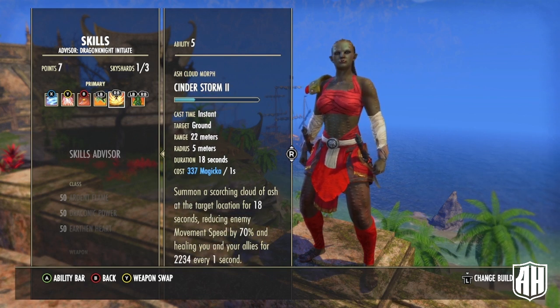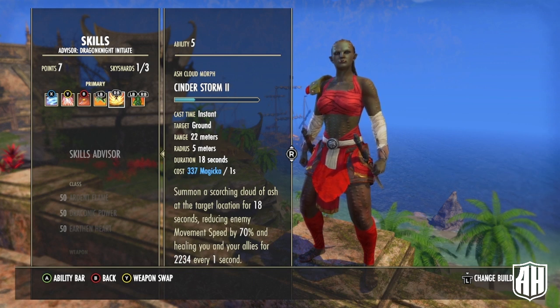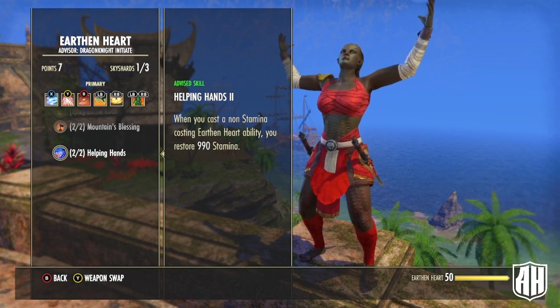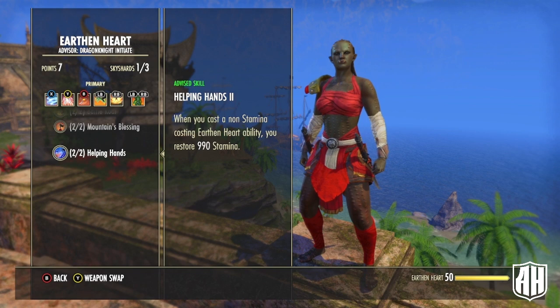Cinder Storm — I picked Cinder Storm and kept it as a magicka ability because of the Helping Hands passive. It reduces enemy speed, heals me and my companion. I don't advise using a companion with this build until you've built up all your stacks, because they will steal kills from you and slow your stack accumulation. The Helping Hands passive: when you cast a non-stamina Earthen Heart ability you restore stamina — that's what Cinder Storm is for.